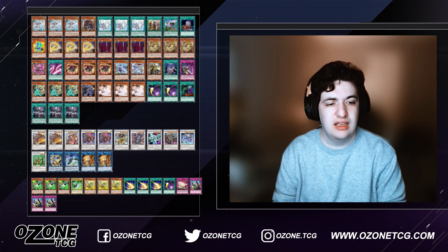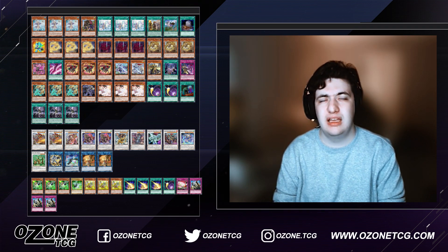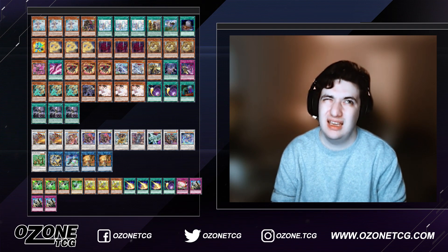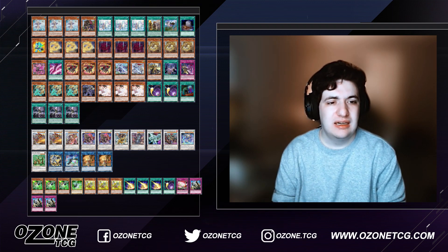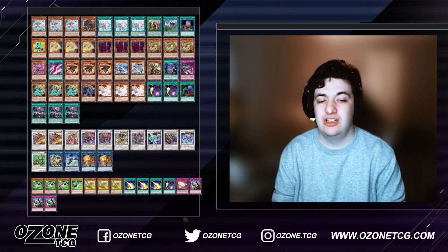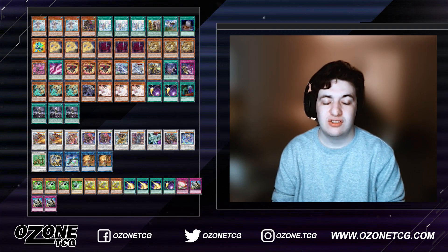The only card I'd like to see is Herald of the Arclight. I don't think this version can easily play it since there aren't too many ways to get to a level four — though you can use an Auroradon token plus a level one tuner like Deskbot, which gives up your Xyz. You could also reduce the level of a Swordsoul token by banishing Emergence, since it's a Wyrm. I think you could play Herald instead of the second Qi Shao. Maybe switch out a Baron for Arclight and play something else instead of the other Qi Shao.